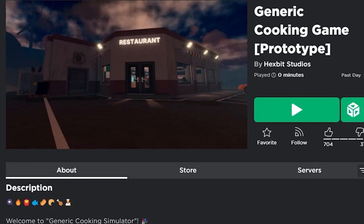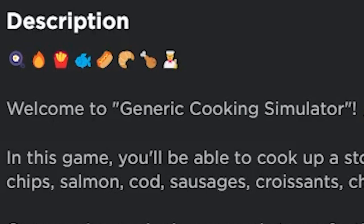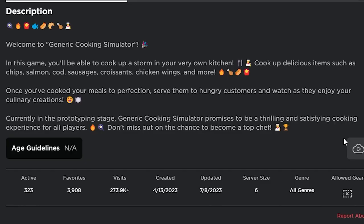All right gamers, get your spatulas ready — today we're playing Generic Cooking Game Prototype. Welcome to Generic Cooking Simulator! In this game you'll be able to cook up a storm in your very own kitchen. Cook up delicious items such as chips, salmon, cod, sausages, croissants, chicken wings, and more.